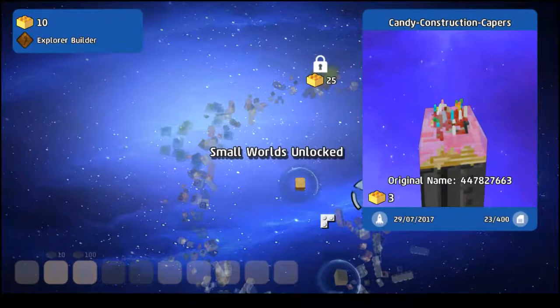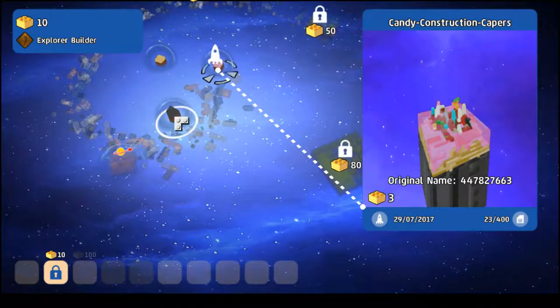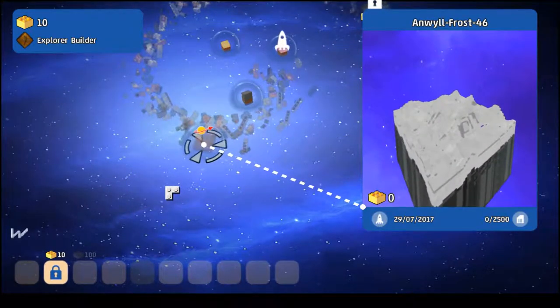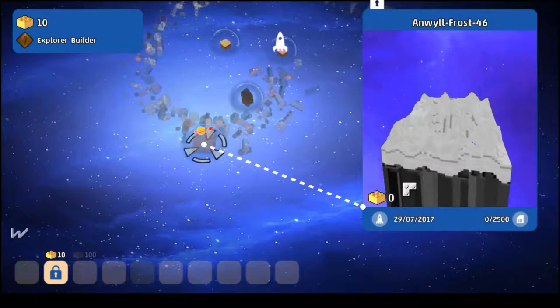Now we can go... Small worlds unlocked. So we can see as many worlds as we want. I'm going to go to this world because this sounds like the most logical at this point. Let's go to this world I think.